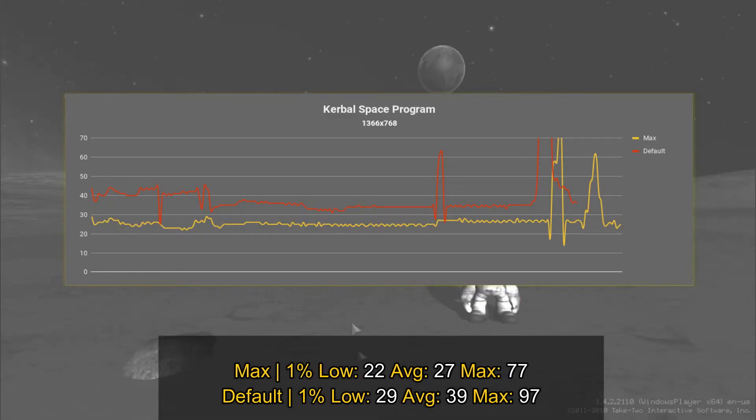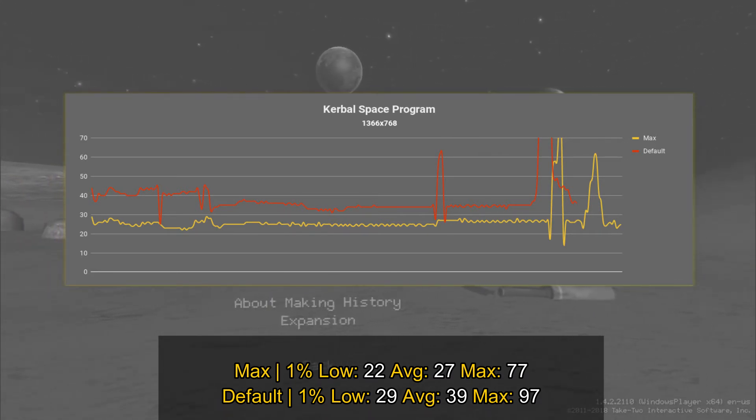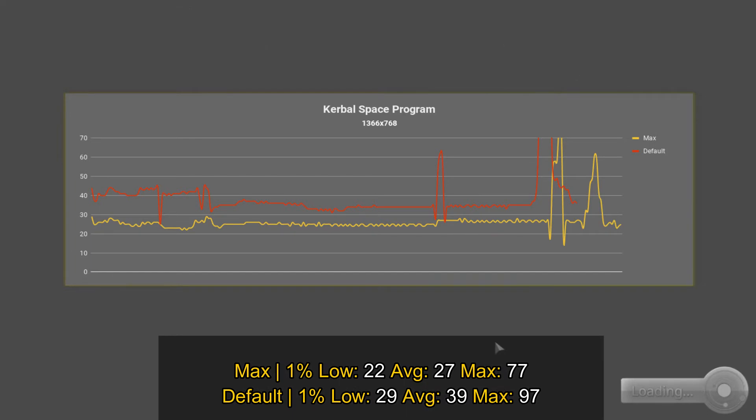Here are the details for both settings. With the maximum settings the game struggles to sustain 30 frames per second, and with the default you can see that the game runs above 30 frames per second. That is why I recommend using the default, raise the textures, and you should be okay to play it.